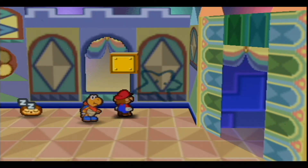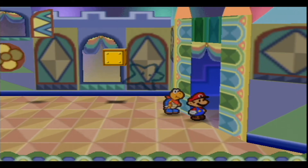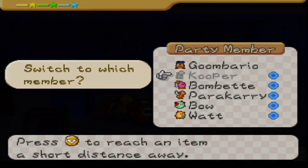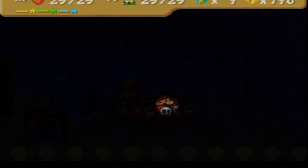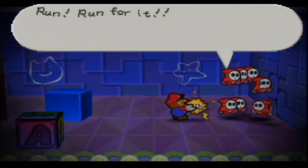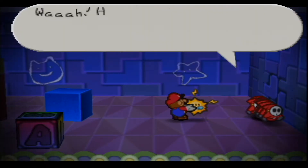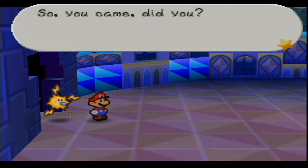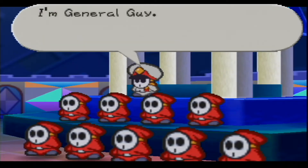Right here we have a Sleepy Sheep — not very useful, not gonna lie. In here, if you didn't have Watt before, this room's pretty useless and doesn't really have anything of use. But if you have Watt — run, run for it! They will break the wall and we will go into the boss room.